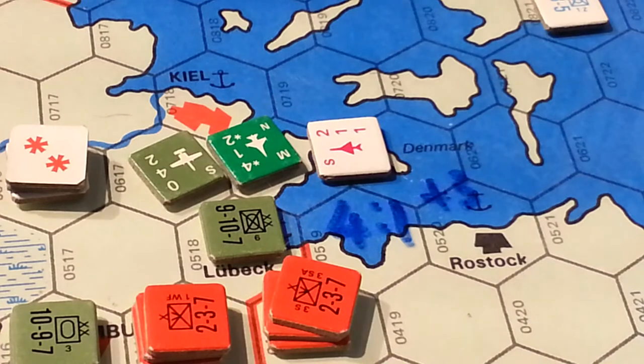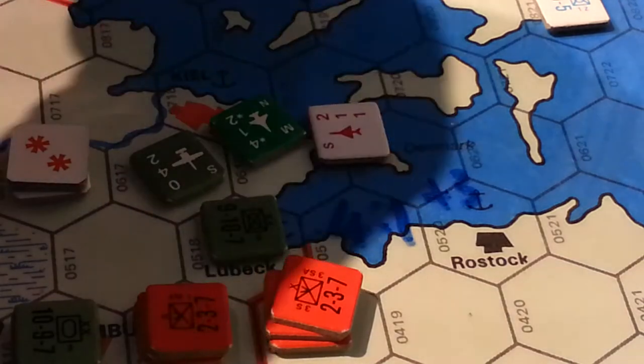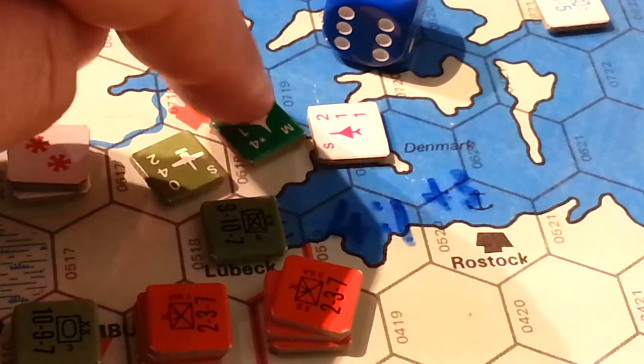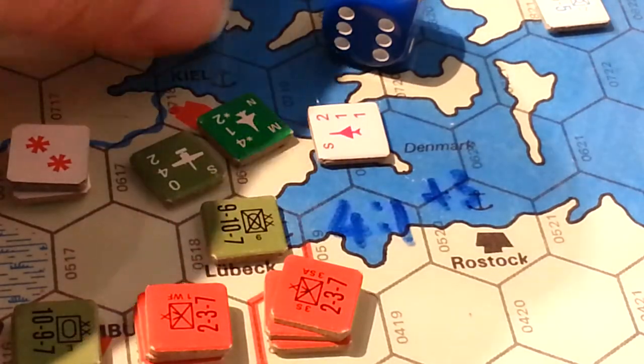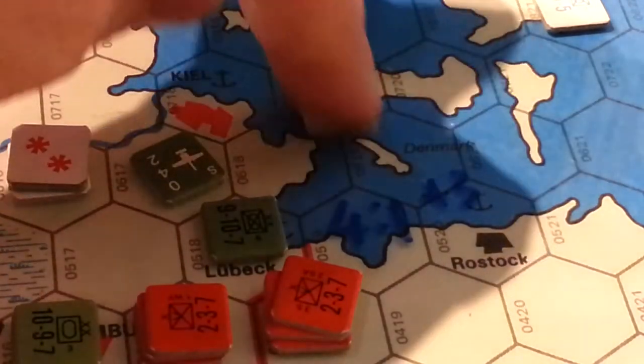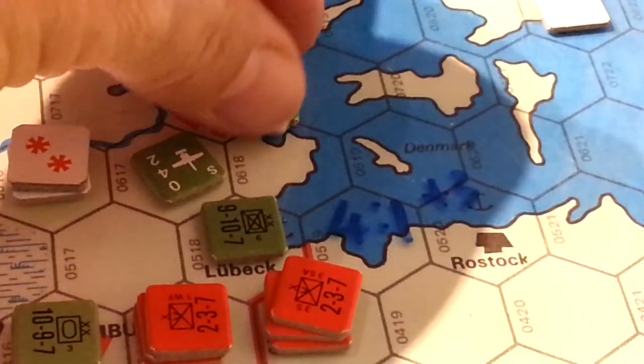Now we're going to do this little section over here. I'll roll a blue die for the Soviets and a white die for the Americans. This time the Americans will go first, so that's the white die. I rolled a four and a one. The Soviets actually get a half result on this, but these guys fired first — they rolled a one and nothing happened, no effect. These guys rolled a half, which is not going to kill anything. So there's still an air top cover unit here, which means the intercept does not go through. This attack does go through.